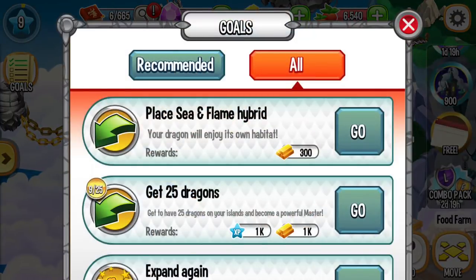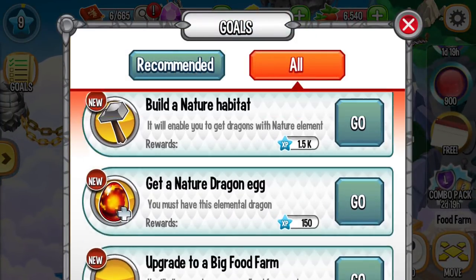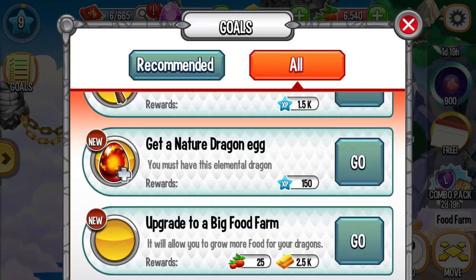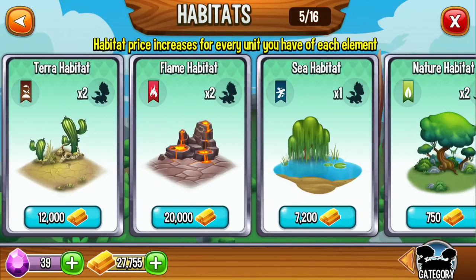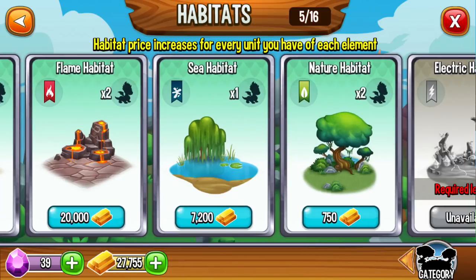Let me grow some more food. You can buy a nature habitat.